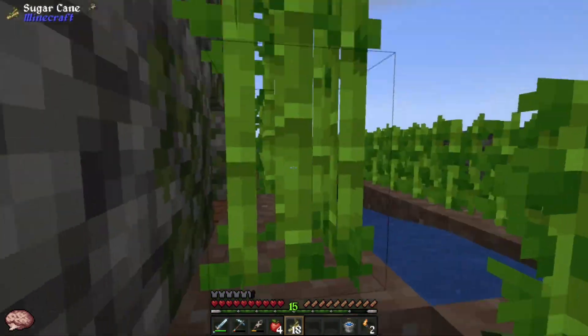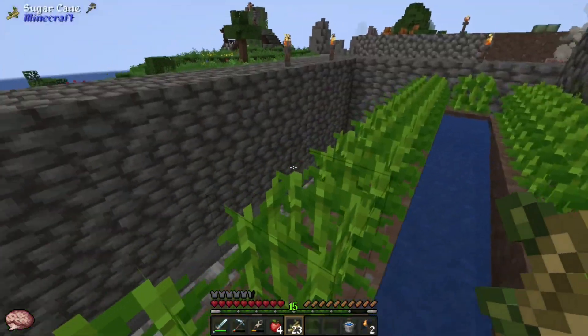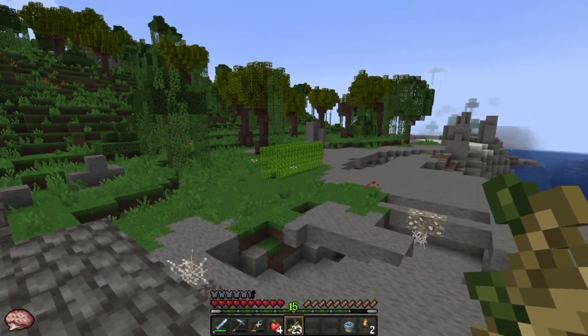I've just realized I still got the chest on me — the chest does not belong down there, it belongs right here. Gotta make sure this actually works — it does. Man, this sugarcane farm is really kicking out a lot. I need to make more sugarcane though. Even more than this. What do I gotta do? Make more rows of that.